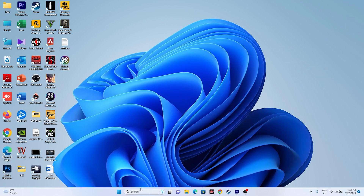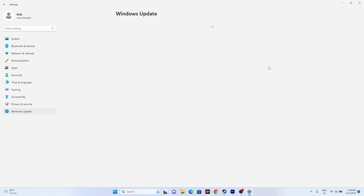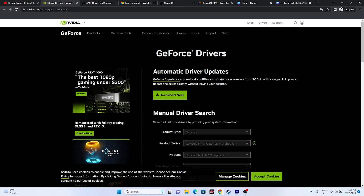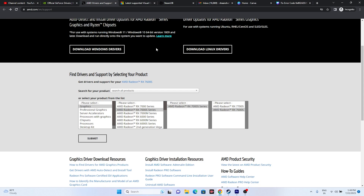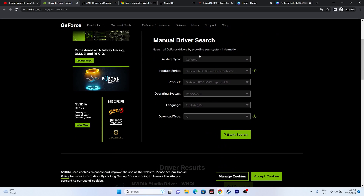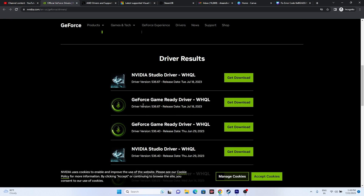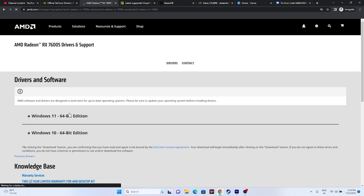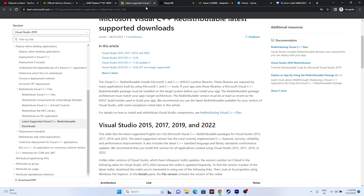If the issue still persists, update Windows. Go to Settings, then Windows Update, and make sure Windows is up to date. After that, update your GPU drivers. Links for both NVIDIA and AMD will be provided in the description. For NVIDIA, select your GPU details and download the latest released version, then install and restart. For AMD, select your configuration, choose Windows 10 or Windows 11 as appropriate, download, install, and restart.